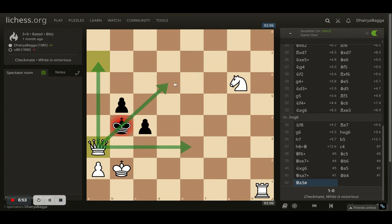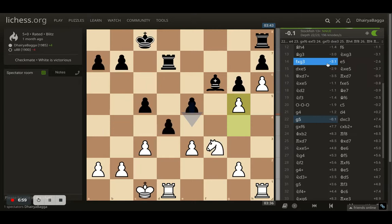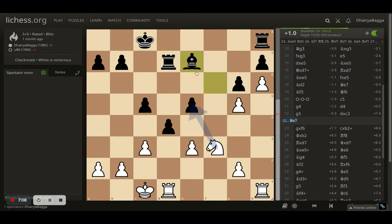My opponent actually made one blunder — leaving the bishop hanging when they had a chance to save it. But even if the opponent had saved the bishop, the whole idea was to get a pawn and take advantage of it, since it would attack the rook and sometimes the opponent can blunder again — a fork could be coming. So it was going to be an interesting game from there on as well. I should have been able to convert regardless, but eventually my opponent blundered and it was an easy win from there.